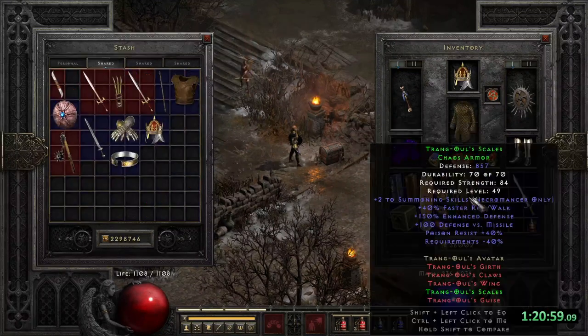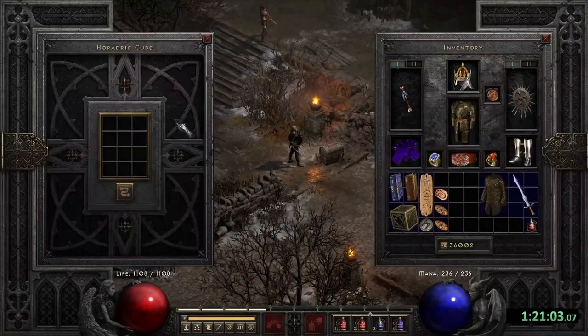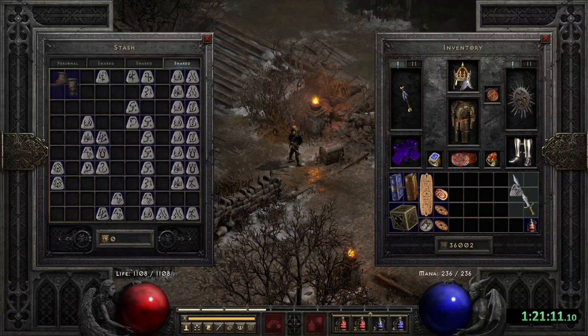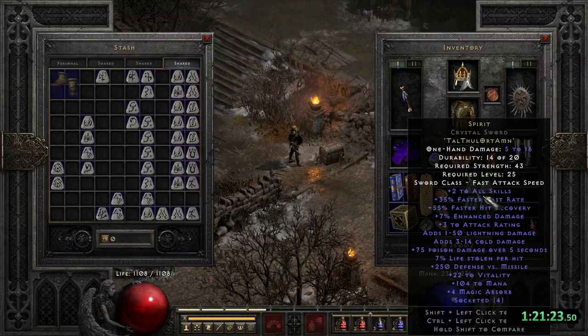In the same run I created my second Spirit for this Ladder — another Crystal Sword that I got, and this time it rolled 35% FCR. I'm pretty happy with that as well. No more jokes for always rolling 25% FCR Spirits.